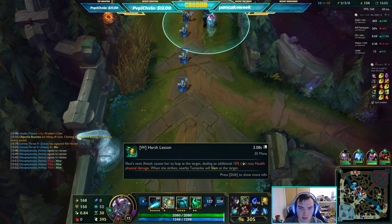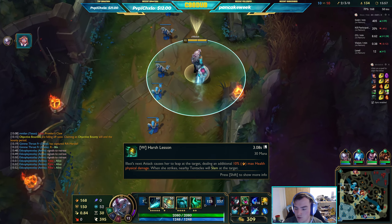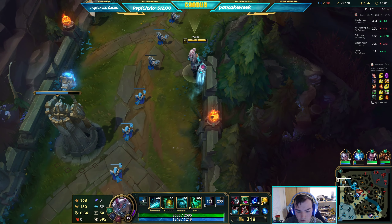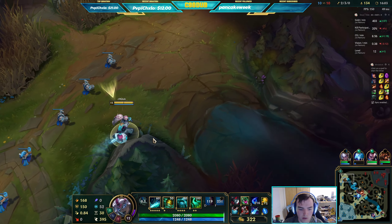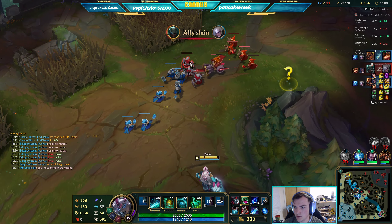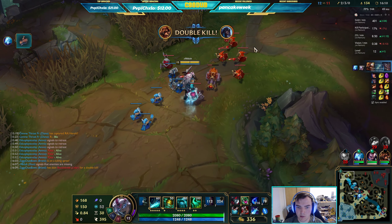Dealing physical damage grants 3 movement speed per stack of Carve for 2 seconds. I've already done 1100 damage with this. Next up is Iceborne Gauntlet — any Sheen item is very very good on Illaoi because my W is an auto attack reset so it procs on my W. That's really really good.